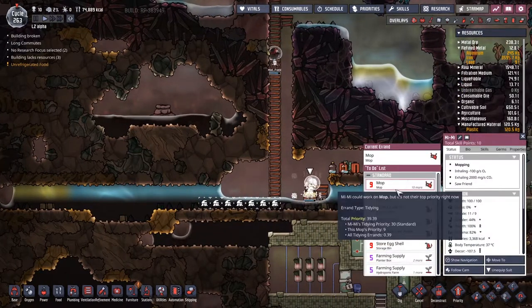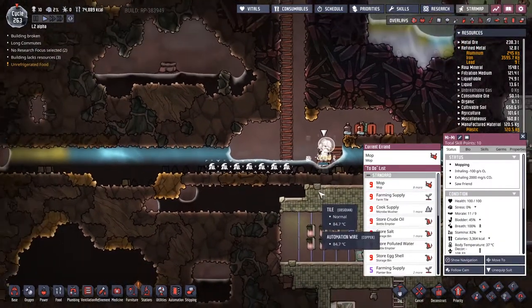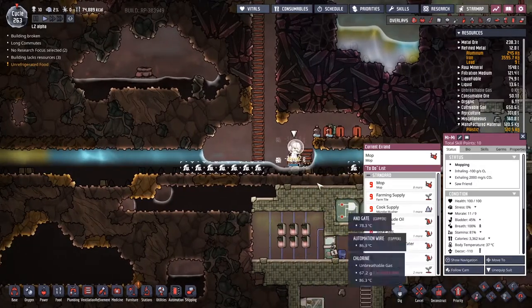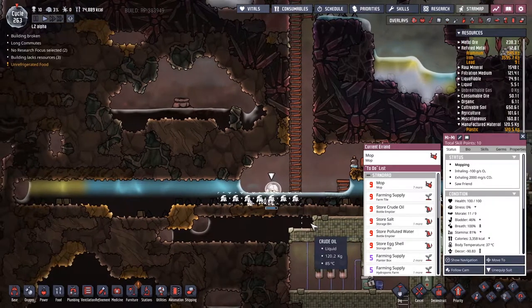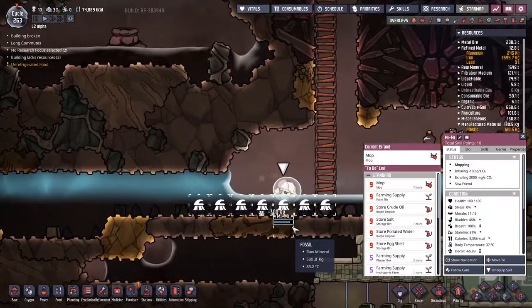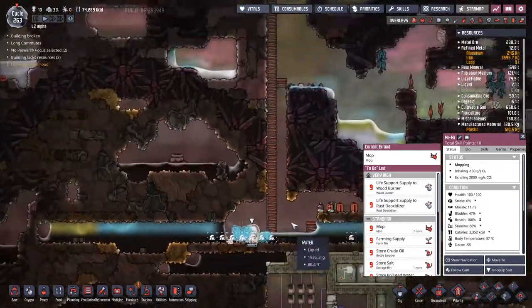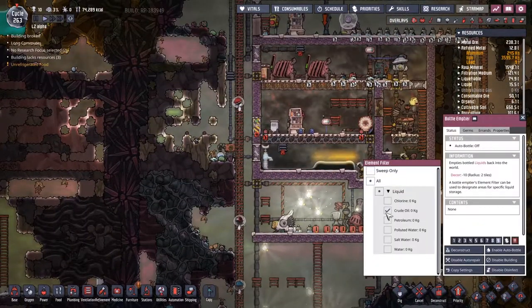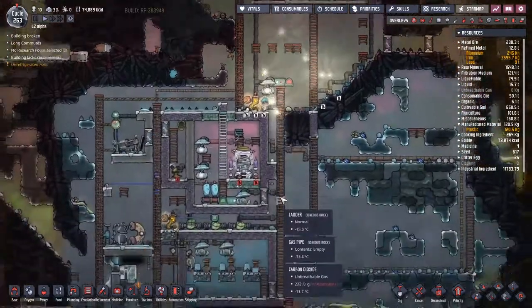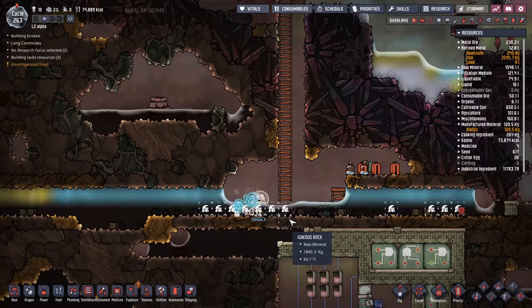Is Mimi actually able to deal with any of these? Can we move her somewhere else? If we cancel that mop and then just see what happens... Beautiful — that's what we want. Now hopefully she should just be picking up a whole bunch of the crude oil behind her. And if we come all the way up here, this liquid — you can see it's crude oil — highest priority. That is actually what we want, and this should now be a never-ending job for Mimi.